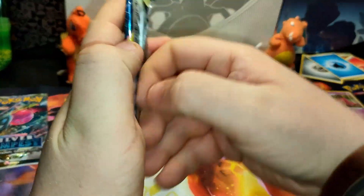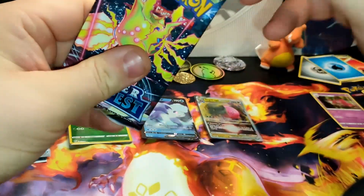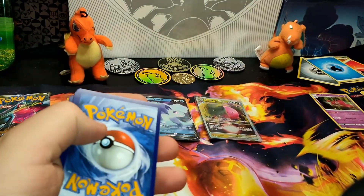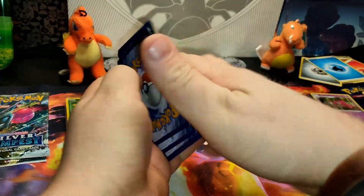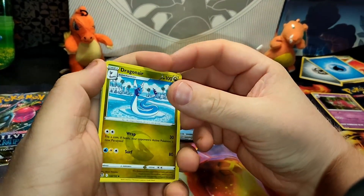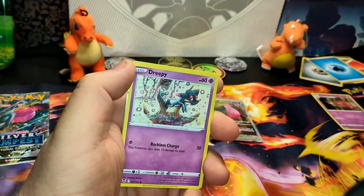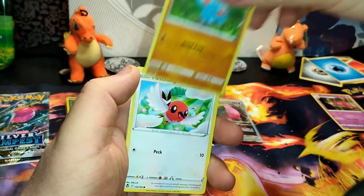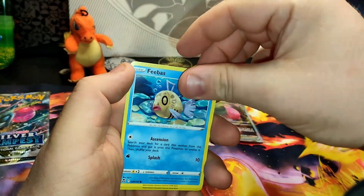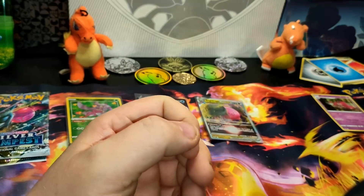Moving on. B-starter card — get that out of here. Dragonair, Venema, Wallace, Dreppy, Vampy, Fletchling, Chimetko, Phoebus reverse, Raichu, and a non-hollow Guard of War.